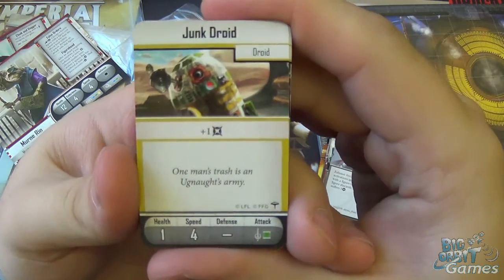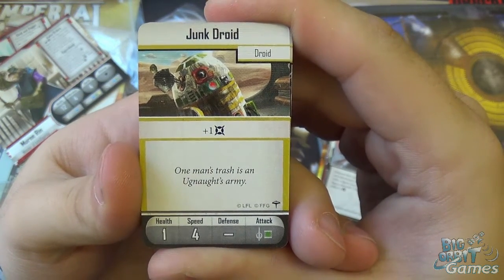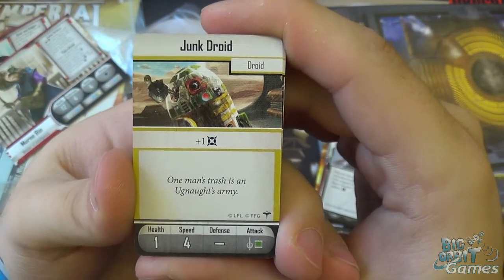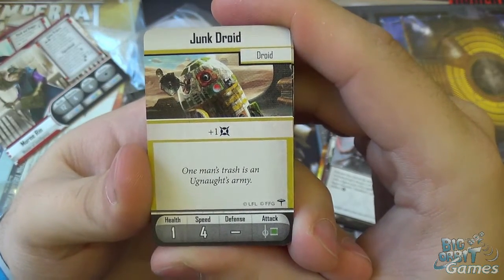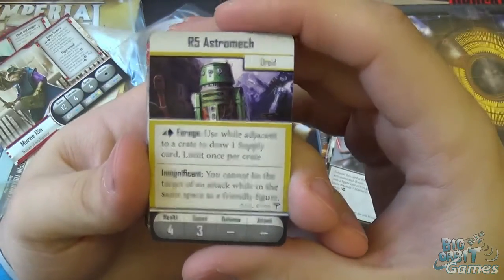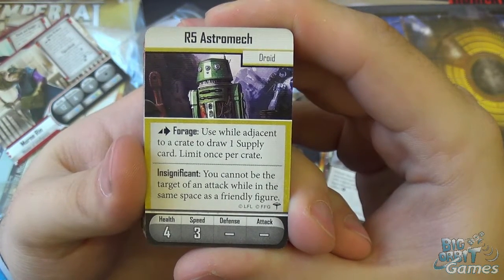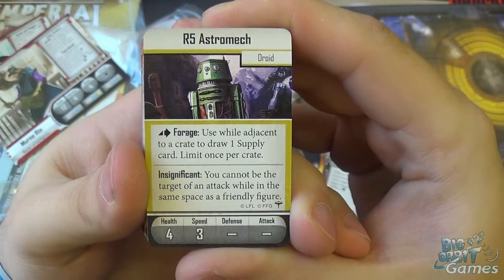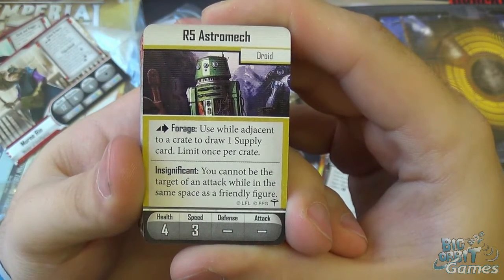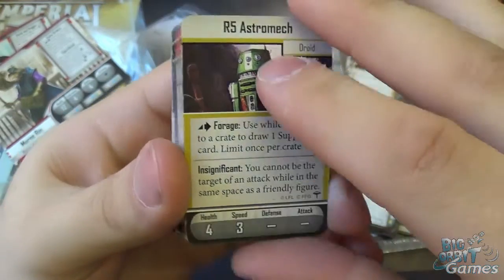Here we have the Junk Droid companion card — plus one damage, health of one, speed of four, no defense die, and a single close combat attack. It doesn't look very appealing but there's some interesting stuff you can do with it. We have the R5 Astromech Droid — action Forage: use while adjacent to a crate to draw one supply card, limit once per crate. Insignificant: you cannot be the target of an attack while in the same space as a friendly figure. Health four, speed three, no defense or attack die — at least he has Insignificant though. We have the Camdroid — plus one dodge, plus two accuracy, and Agitate: if this attack does not miss, the defending figure's group must be the next group to activate if able.